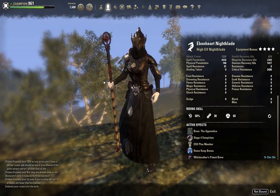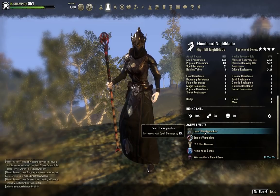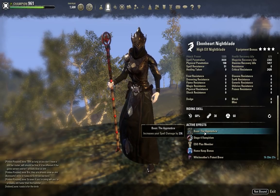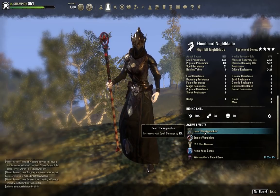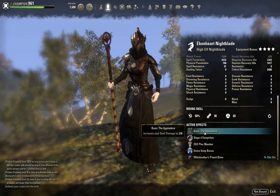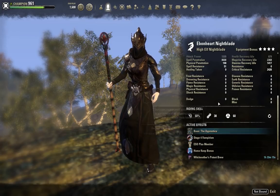For the Mundus, I am running the Apprentice. The Lover is also a good option here for the Penetration, as it will increase your Enchant Damage. But I wanted to go with the Apprentice because it would also increase my healing at the loss of increasing that Enchant Damage. So it's either the Apprentice or the Lover — if you'd rather have better heals or better enchants, it's up to you.